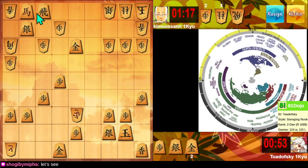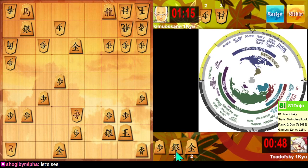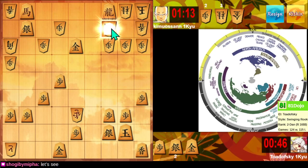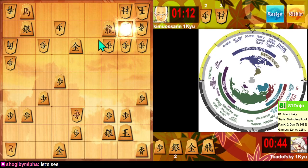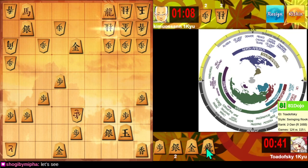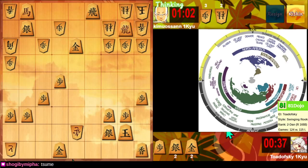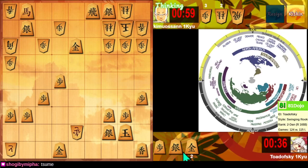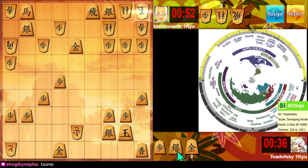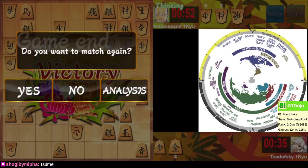Threatened mate. Threatened mate. Threatened mate — another mate threat, gotta figure this out. Take the gold next and drop some generals — and there we go. You got it, two down, one to go. Let's try to get this game in before the storm hits. Good luck.